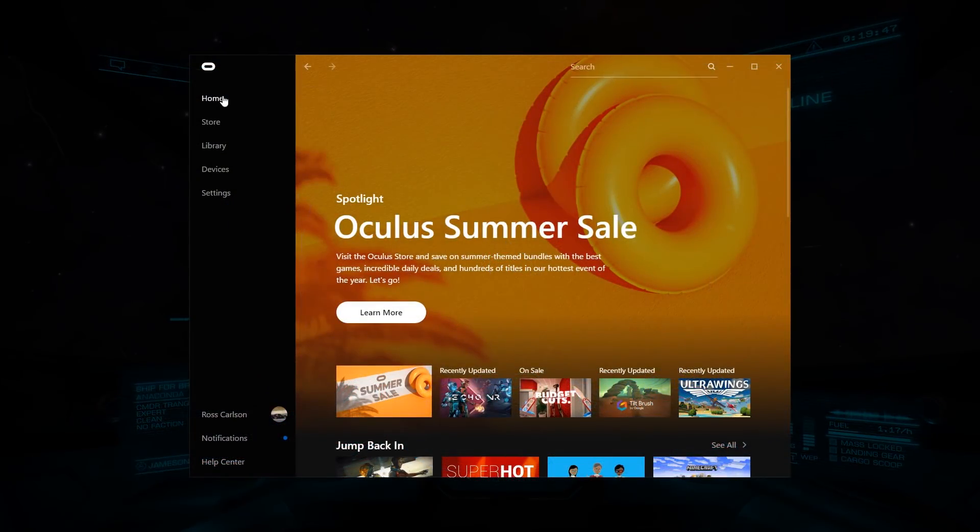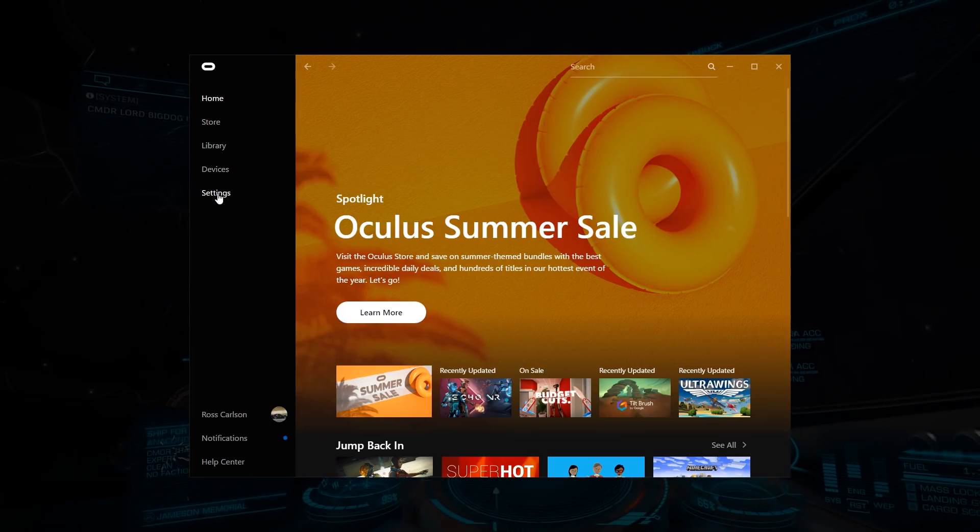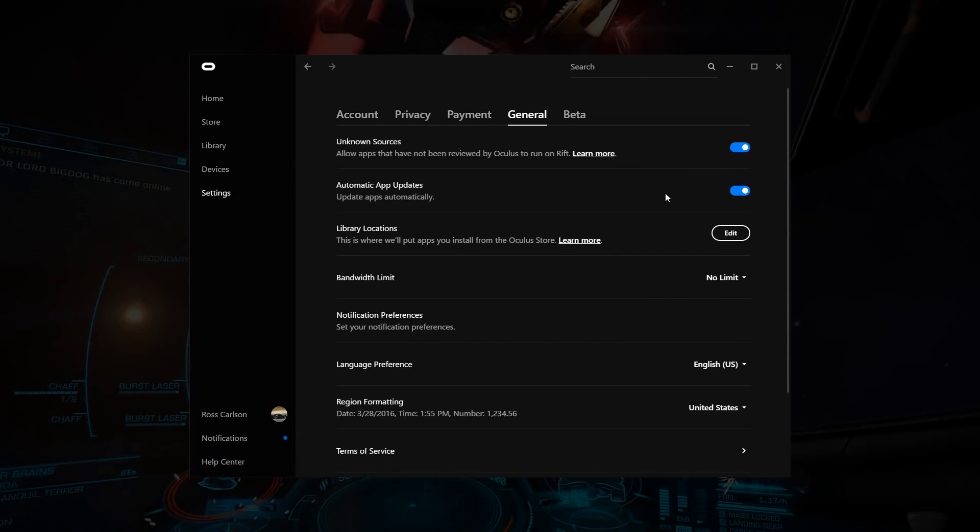For VR players that have Elite installed via Oculus Home, ensure that Oculus Home is open. Then, in Settings, check that Automatic App Updates on the General tab is enabled.